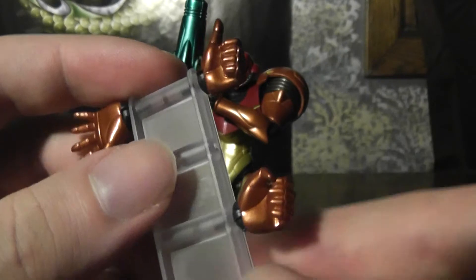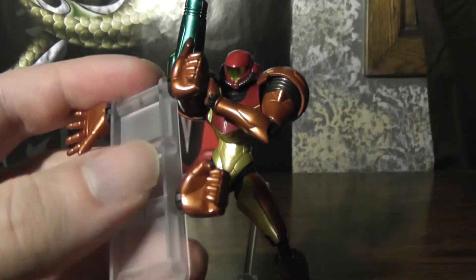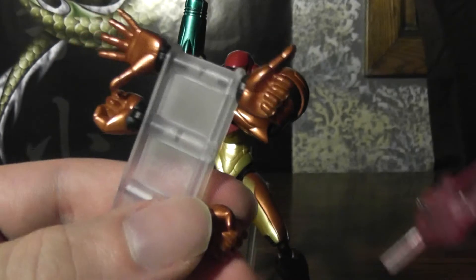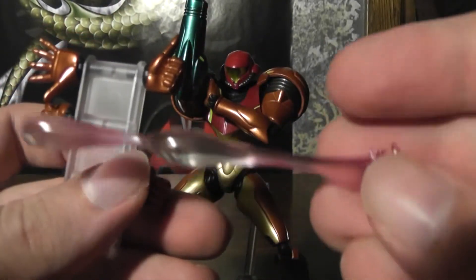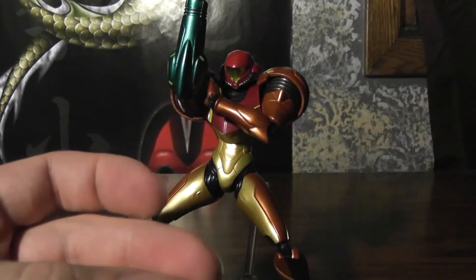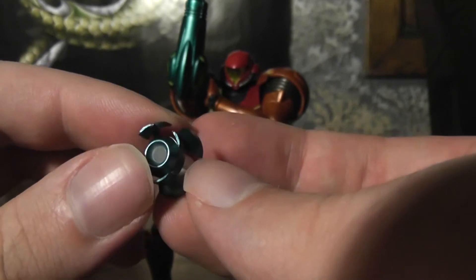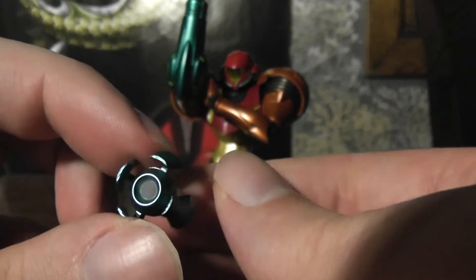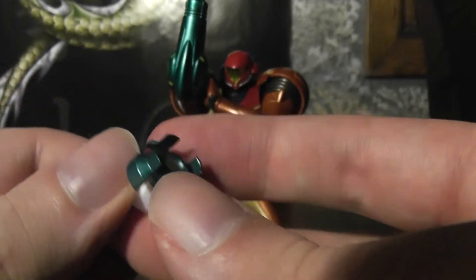But let's not dwell on that. And then it comes with this open hand, which I'm guessing is to hold accessories from other Figmas and such, because she doesn't actually come with anything to hold. She comes with her energy shots — the double one and a single one — and also an open end to her cannon, which is usually what she does when she's firing, when you go into the missile mode. The only downside to this figure is that it doesn't come with missiles, which is kind of disappointing.